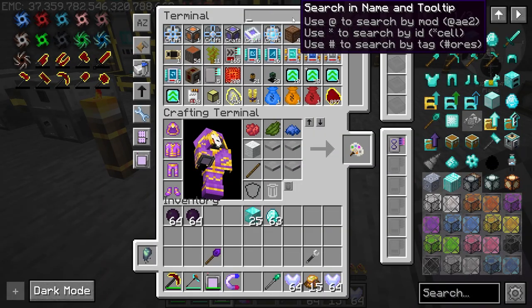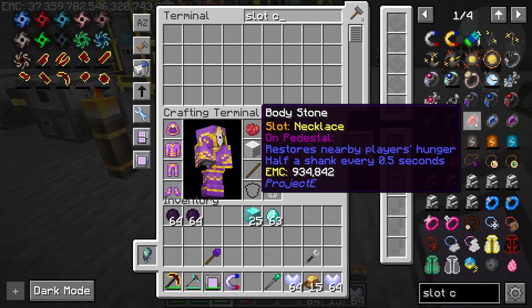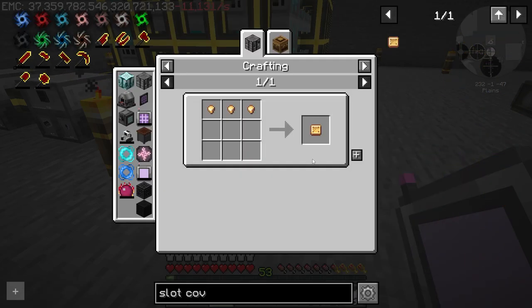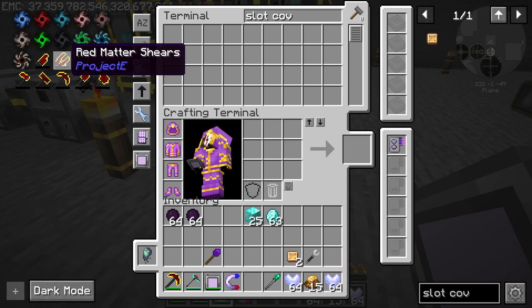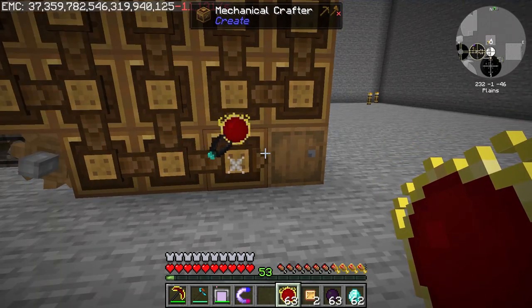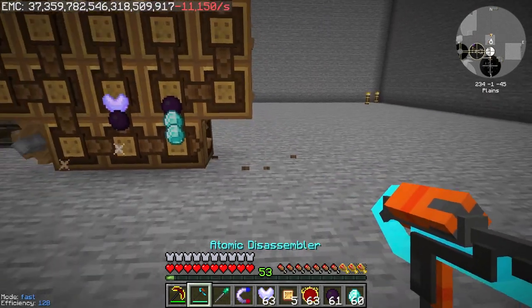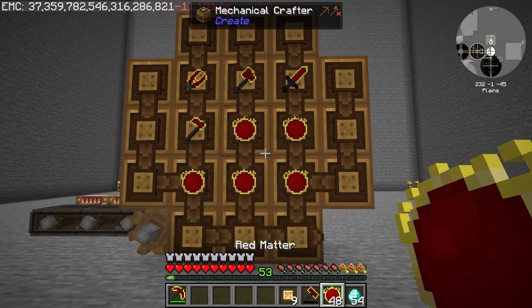Before we start with the singularities, let's make the red matter tools and red matter armor, upgraded to gem armor, which I believe is the best armor in this pack. We made all the black matter tools, upgraded them to red matter, and then combined them into the Red Morning Star and the Red Katar.